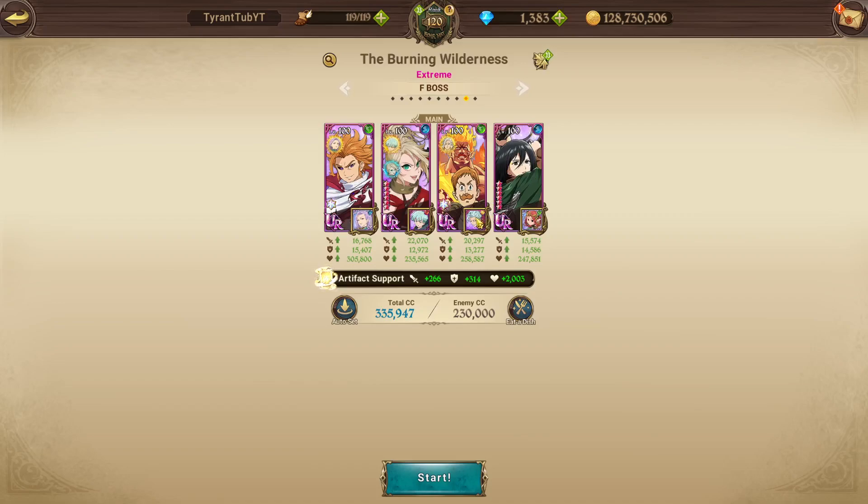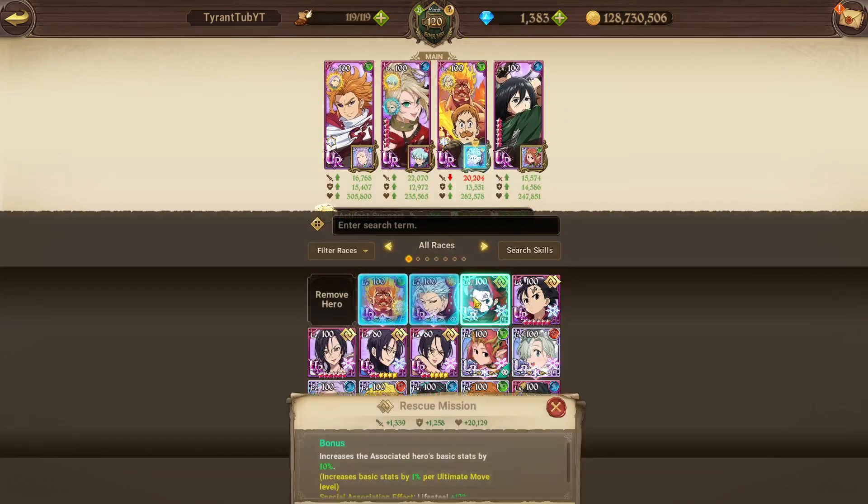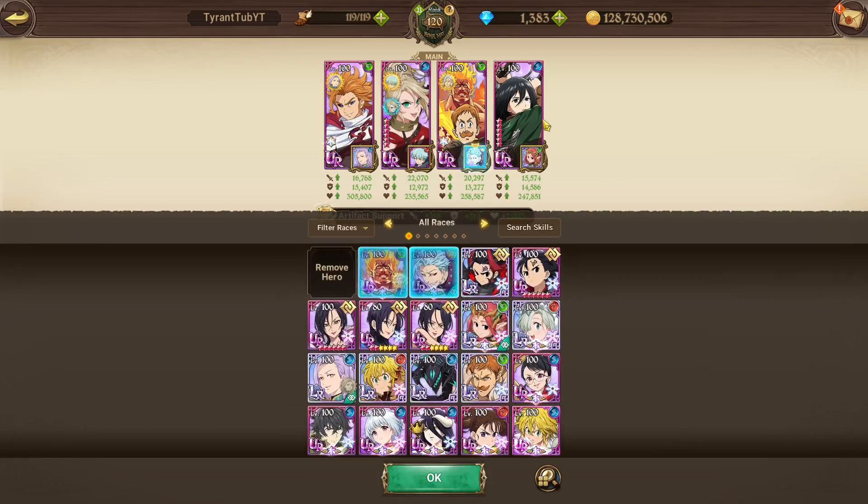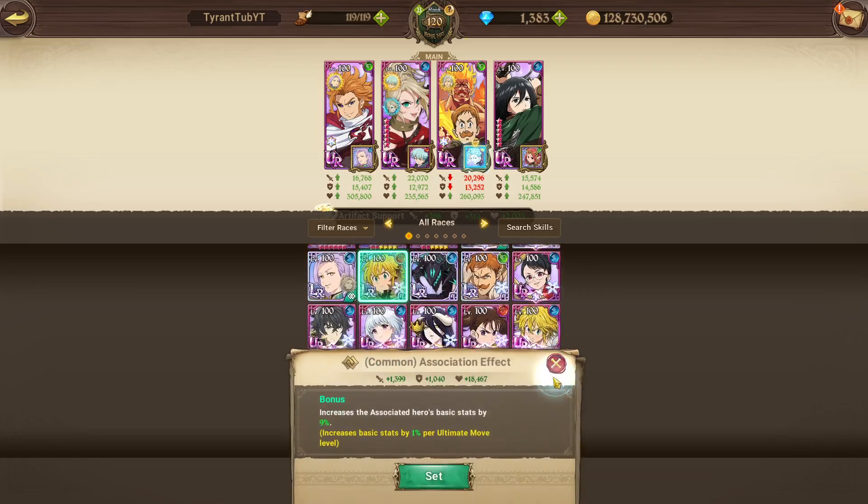You don't need to run any food. Links don't really matter. As long as your characters have high attack, that's what really matters. Of course, if you are going to run an SR Slater, you probably want to put Red Tarmiel on him because he will take a lot of damage.